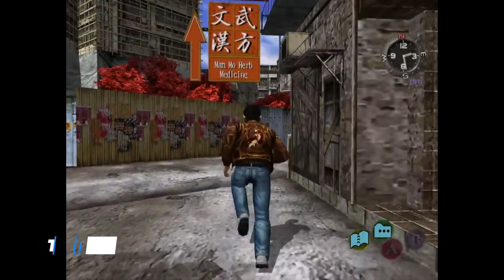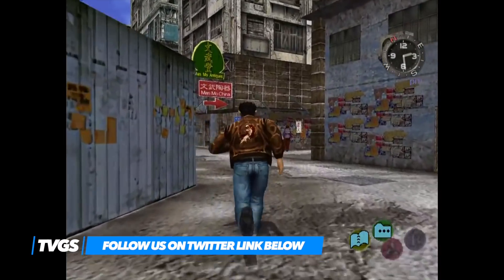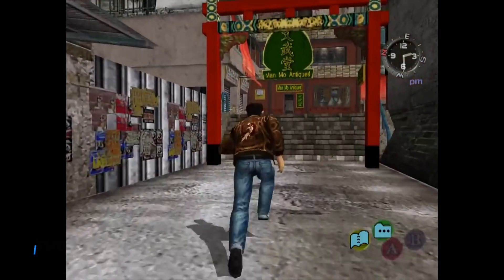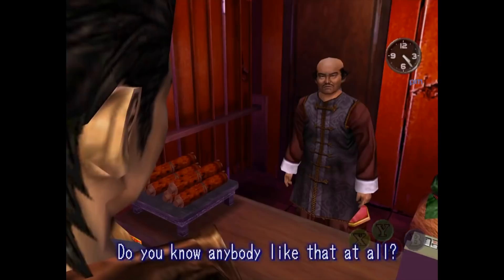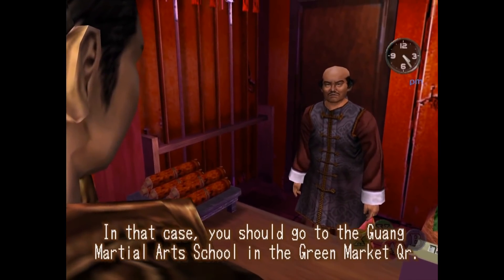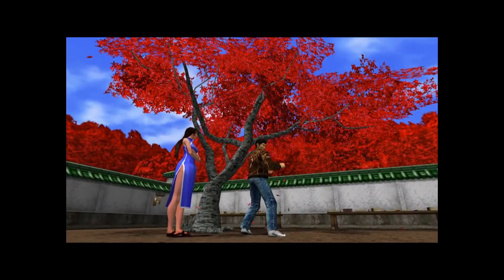Shenmue 2 picks up right after the events of the first entry, and once again sees players assuming the role of Ryo Hazuki. Leaving Japan behind and travelling to Hong Kong, the experience opens up in a huge way when compared to the previous game. The locations you'll be visiting are far more varied, both in size and detail, as well as the narrative that really starts to develop and introduce new elements for players to digest.